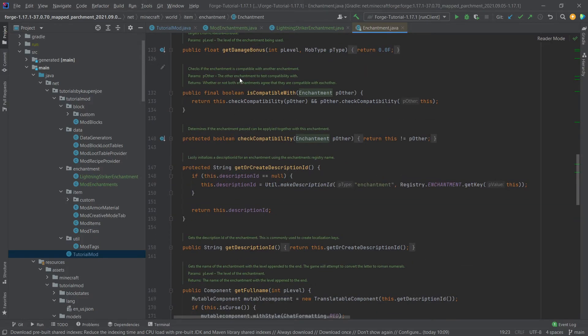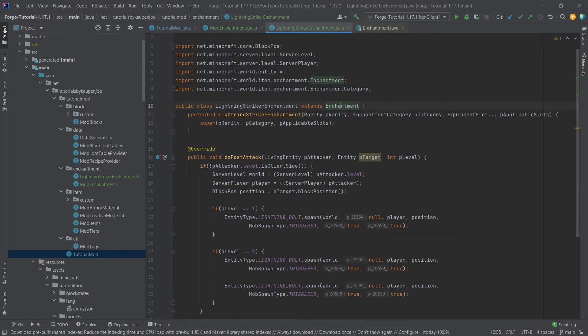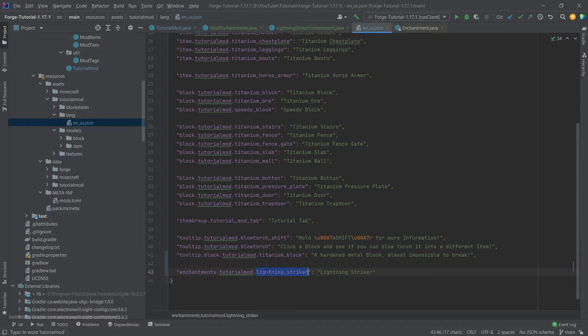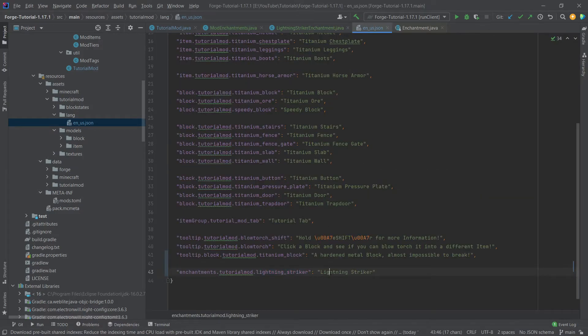The only other thing we want is a translation. I'll copy this over and put it at the very bottom. The key is: enchantment.tutorialmod.lightning_striker — that's the name given. What's very important is that you don't need different translations for the different levels; it's all going to be the same translation key.